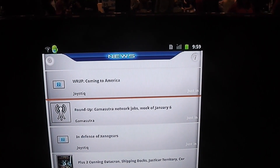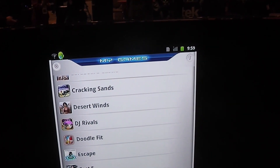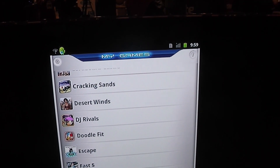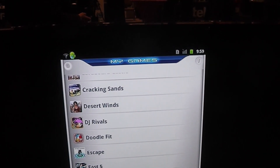What I'd also love to show you is something some of you might be familiar with — DesertWinds. It's a fantastic graphic demo that shows you the performance of Snapdragon, especially of the Adreno GPU. Let's give it a shot because it's going to be freely available.